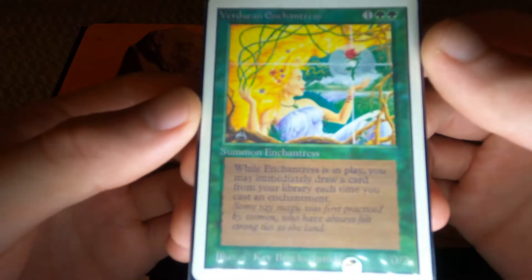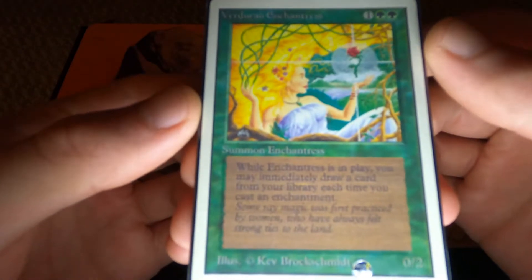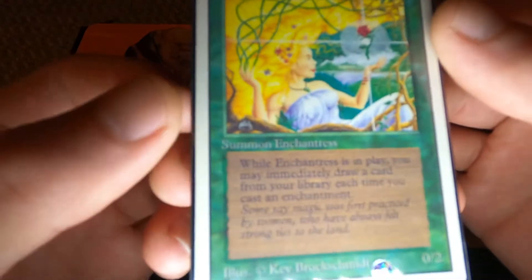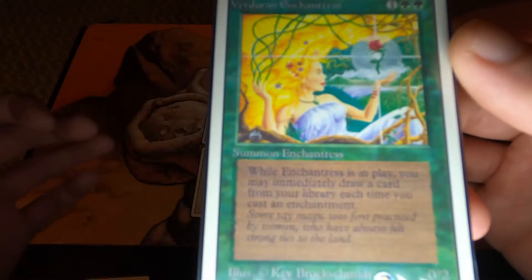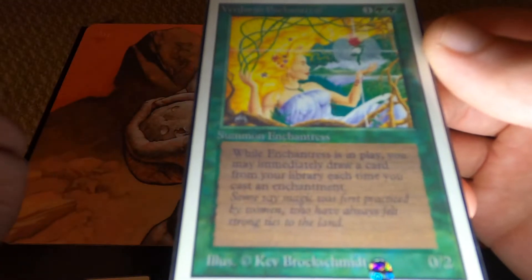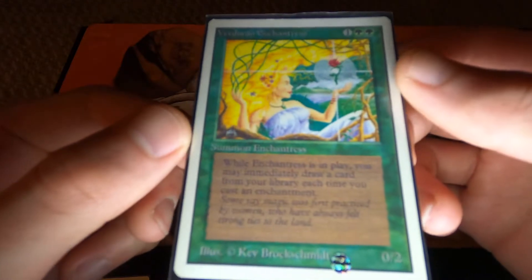Next we have Verdurian Enchantress. I think this is on the reserve list — I'm not a hundred percent sure — but it's an awesome card nonetheless. I've never played with any of my Unlimited cards. I'd love to, because some of these are the more accessible, very iconic cards from original Alpha and Beta, but they're a lot less valuable.